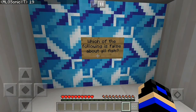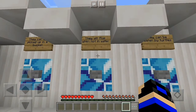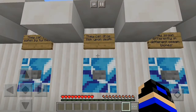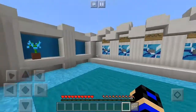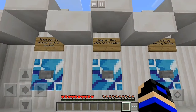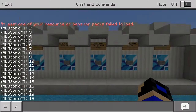Which of the following is false about all fish? They can be picked up in a bucket, they will flop when not in water, they can be eaten by turtles, they can drop fish upon death, or they spawn differently in different biomes. They can't be eaten by turtles — there we go.